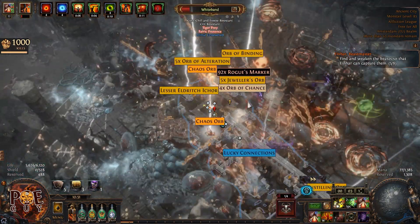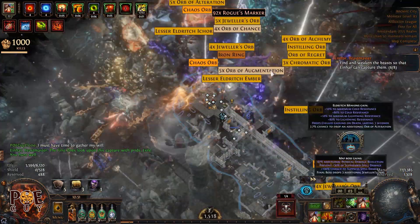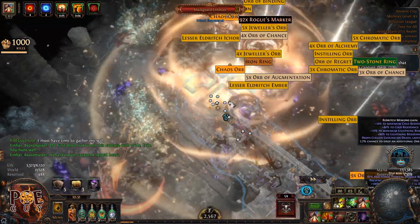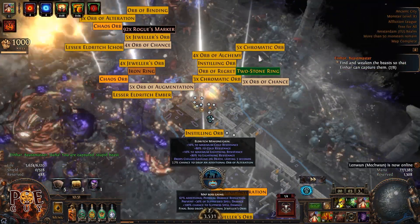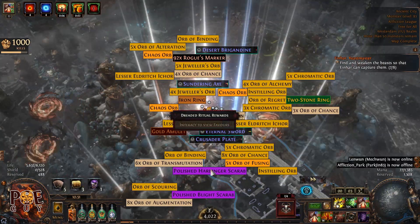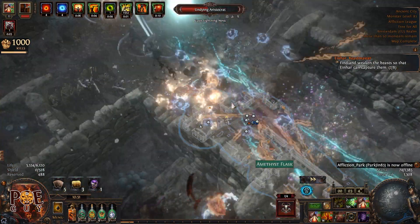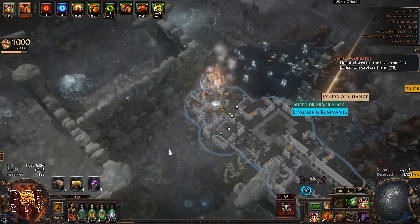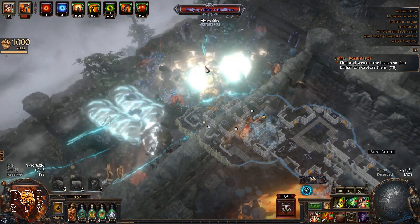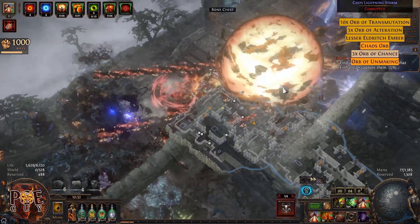That's a rare beast, also empowered by wisps — usually these are very hard to kill, but when you have a good build you don't worry. As you can see, this build is also very tanky. These monsters have triple wisps and delirium on top — three layers of wisps — and I'm still tanky, in the middle of them. Yeah, I love this build: good damage and very tanky.